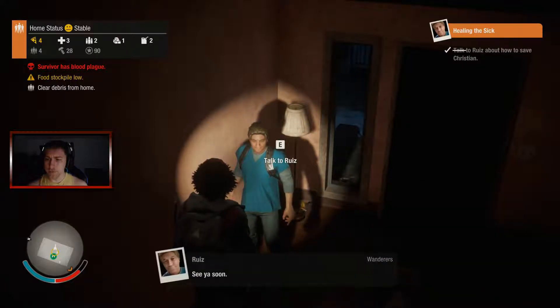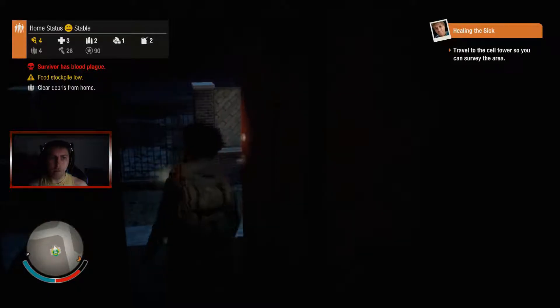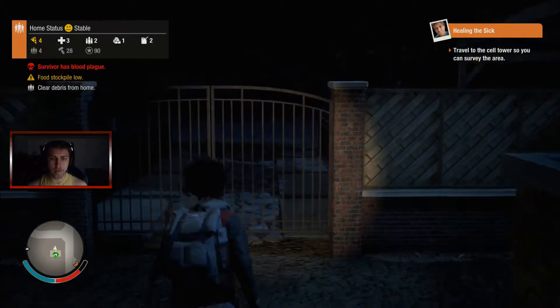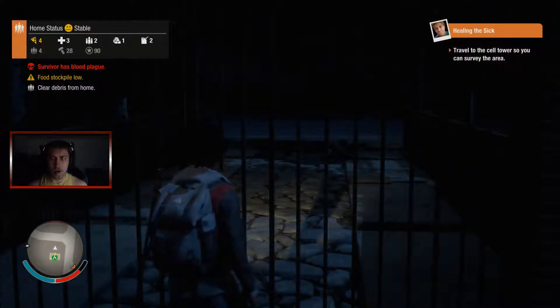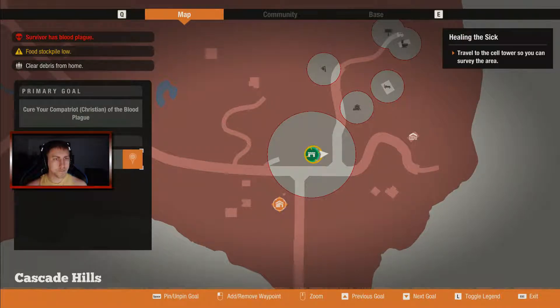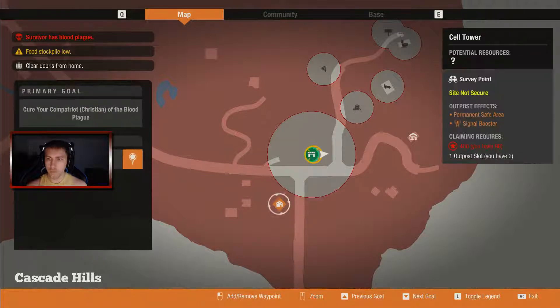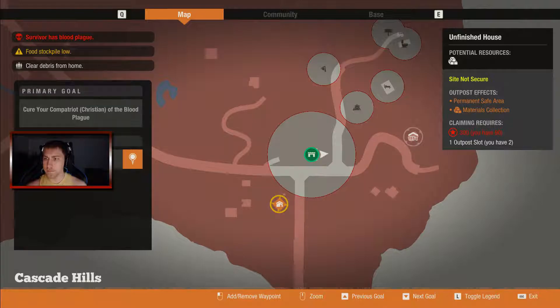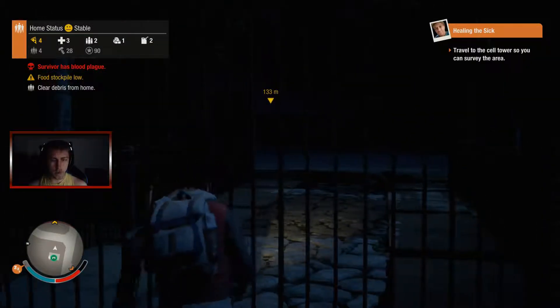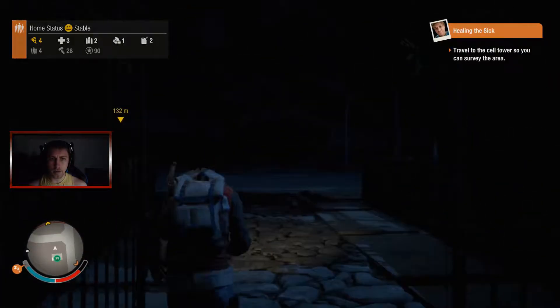More building materials, see you soon. Okay, here we go — travel to the cell tower. Where the heck is the cell tower? Is this it? Must be. Okay, I can also go over here. Let's go to that first and then we'll go to the cell tower. Open the gate, please — I gotta roll out for a bit.